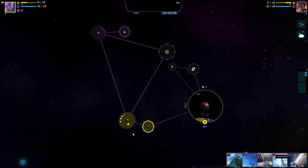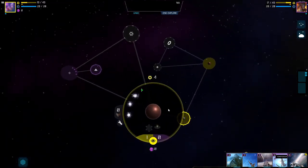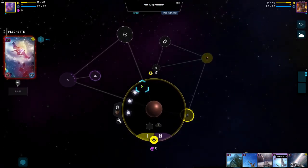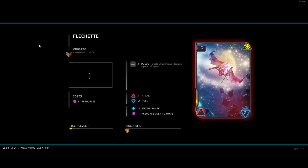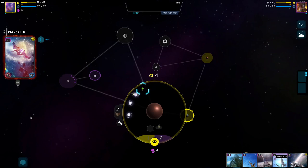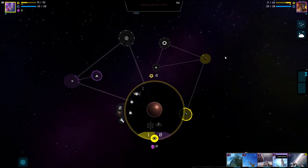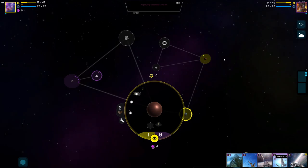We'll have to end our turn. I don't have any ships ready to go up this route yet. The Flanchette is my little frigate ship — I don't want to send it to its death quite yet. Pulse deals additional damage against frigates, so it's good against other small ships, and it can make two jumps per turn which is better than everything else we've seen. Let's go ahead and end our turn.